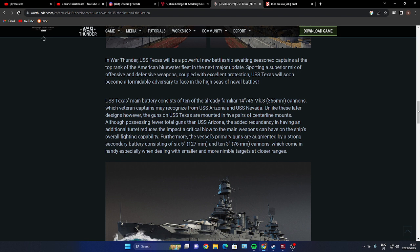Unlike later designs, the guns on the USS Texas are mounted on five centerline turrets, each with two guns — ten guns total. While fewer than the USS Arizona's total, the additional redundancy of having an extra turret reduces the impact of critical hits to the main weapons on the ship's overall fighting capacity. The primary guns are augmented by a strong secondary battery of six 5-inch 127mm and ten 3-inch 76mm cannons, handy for dealing with smaller, nimble targets at closer ranges.